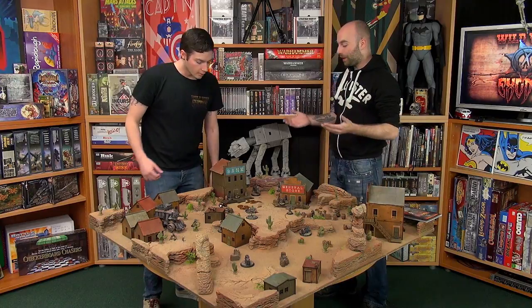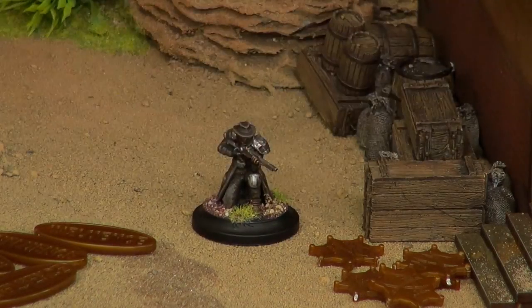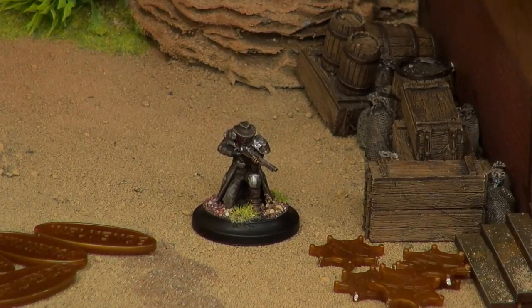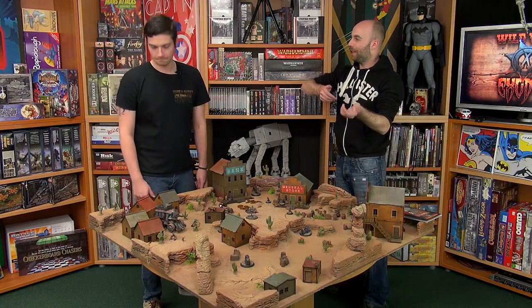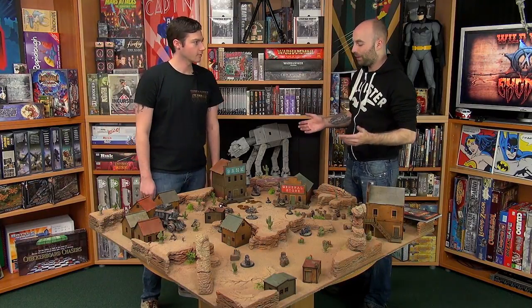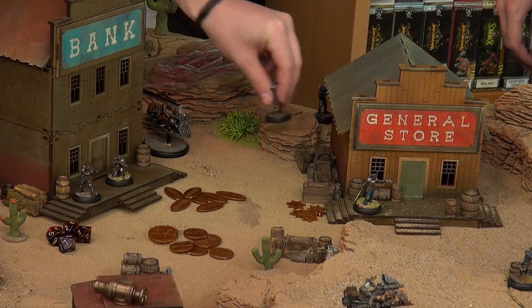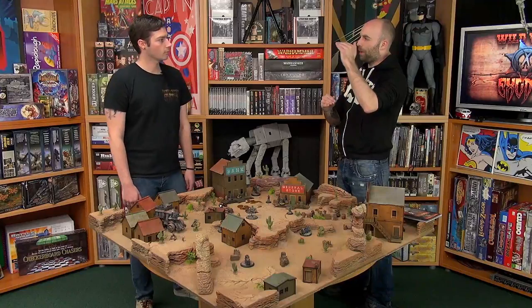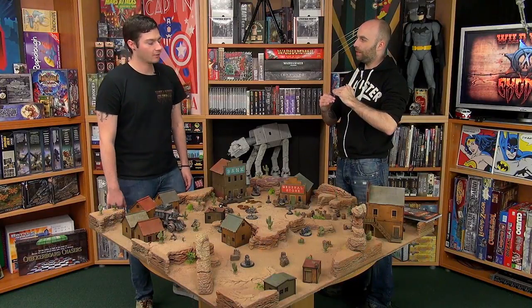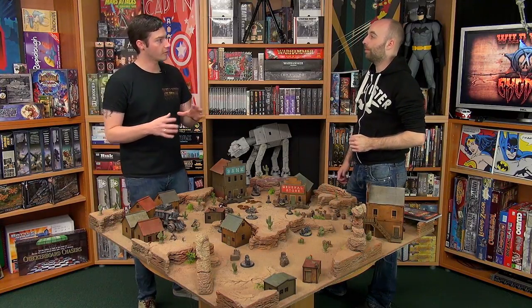Then we've got long-range hired hands — here's one from the Outlaws. He looks to have some kind of weird little Winchester rifle, so he's the guy that's just going to be in the upstairs window, poking the barrel out ready to take a shot at somebody. So who else are we going to get in the starter boxes? Then you'll get a sidekick model. Sidekicks have some cool combat abilities or they're more support-based depending on who they are.